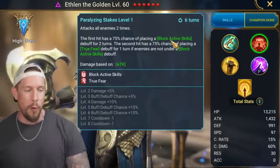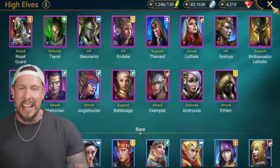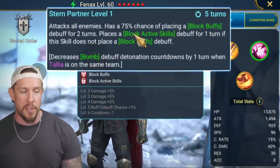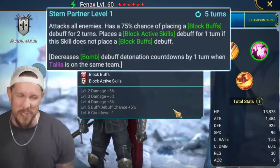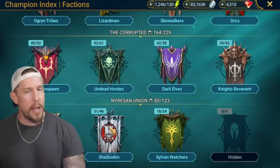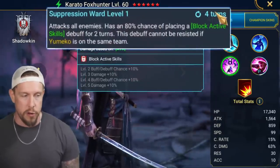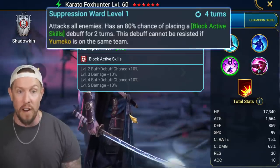It's a bit like Fennex's A2 — where if one debuff doesn't land you conditionally get another. Fennex has Block Buffs for two turns, and then Block Active Skills for one turn if Block Buffs doesn't land. Kind of awkward, but at least we have Block Active Skills for two turns. The first comparison that came to mind: is this dude like a mini Karato Fox Hunter? He has Block Active Skills on a four-turn cooldown with an AOE attack, and the multipliers are shockingly not that far off.